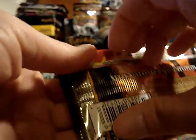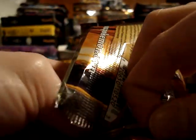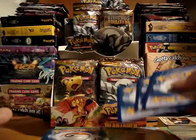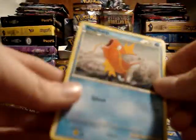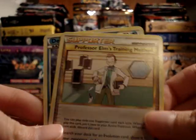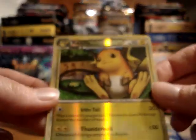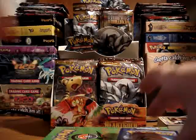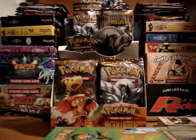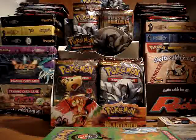Last pack of the video. I'm not too concerned about keeping the wrappers mint at this point — I've got the four that I need for my collection, and as long as I don't damage the fronts of the others, the artwork is still saved. We've got Magikarp, Hoppip, Girafarig, Cyndaquil, Sentret, Miltank, Professor Elm's Training Method, and a Delibird. My reverse is a Raichu — very, very nice, don't think I have that one yet. And my rare is a Meganium. I didn't get any new rares or holos, but I'll have to double check on the reverses.